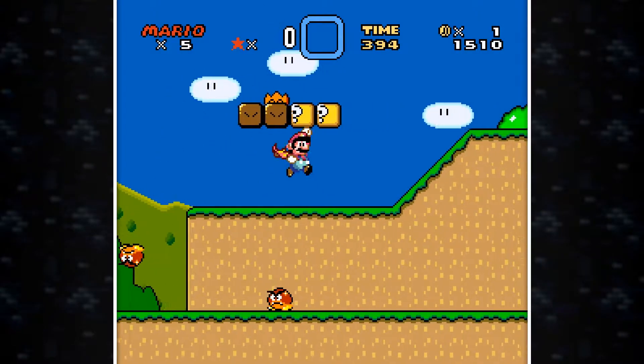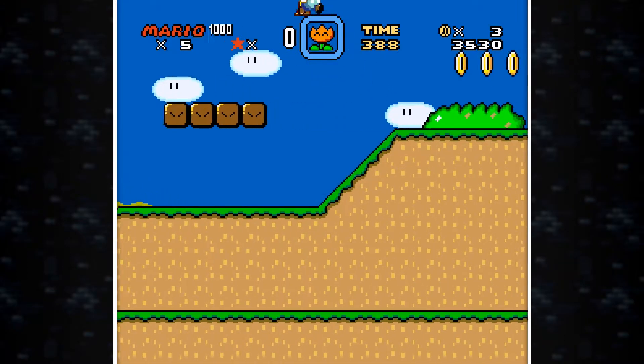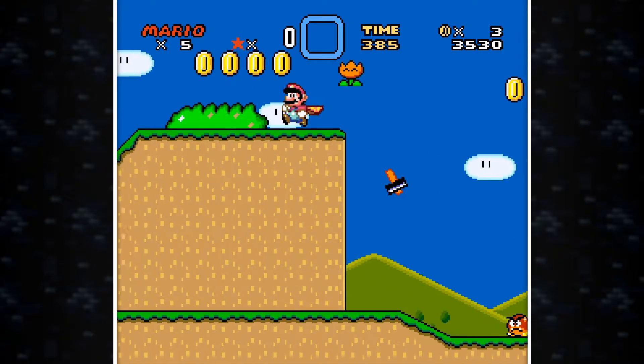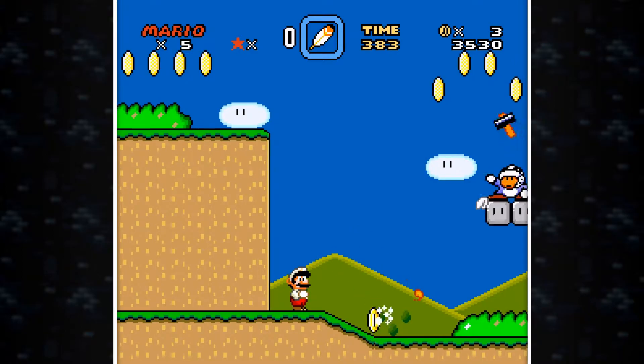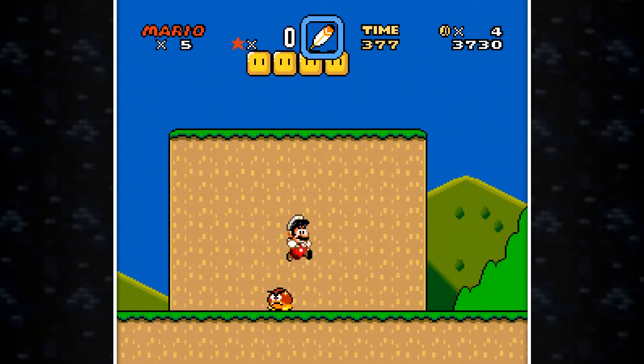We found out we need the cape, and I got the cape. I got less lives than before because I started the game again and didn't make a save state of where it last was. But that doesn't matter — we can survive this with 5 lives. Let's just kill everything that's in my way.